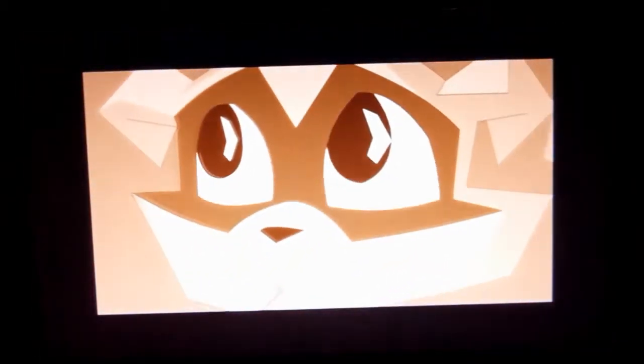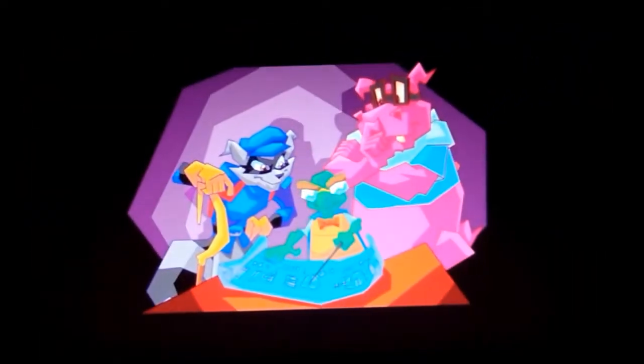Sly then goes into a flashback when he was a kid. There was a book called The Thievius Raccoonus. Sly comes from a long line of master thieves and they kept their thieving moves inside that book. The night Sly was supposed to inherit the book, five visitors came knocking on his door. Sly's father fought his best, but the gang called the Fiendish Five overpowered him and ran inside the house for the book. Each member tore the book into five pieces and disappeared into the furthest corners of the world. Sly was poor and alone and ended up in a foster home, where he met his long-time best friends, Bentley — the brains of the operation — and Murray, the muscle.